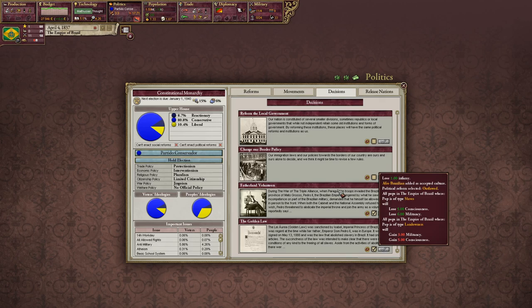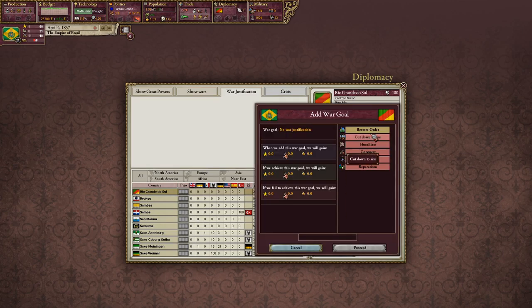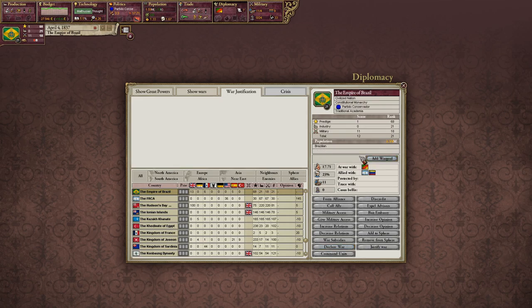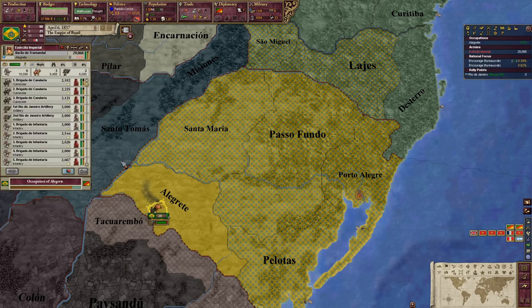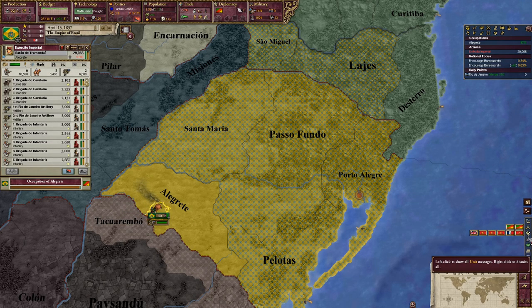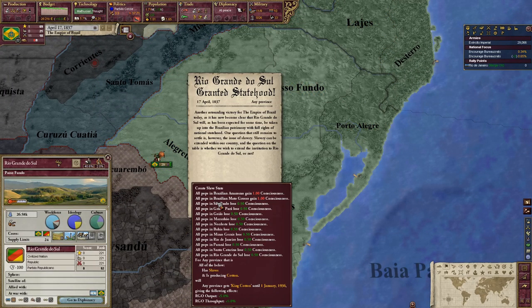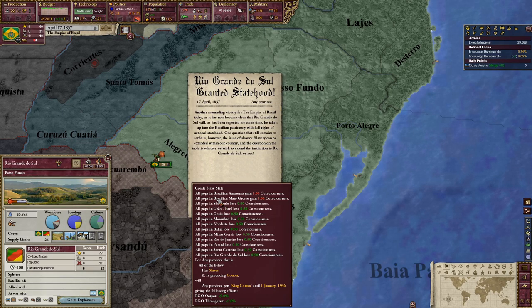Right now the only accepted culture in our country is Brazilians. If we add Afro-Brazilians as an accepted culture that'd be great, but it might also be possible to force assimilation. We can create a slave state for more RGO throughput, or a free state. I guess we'll extend slavery for now — why not.